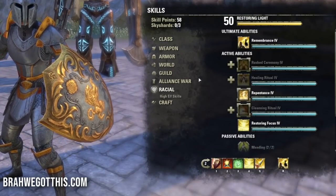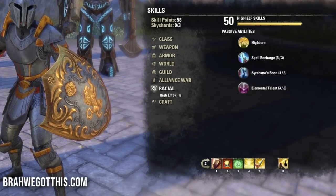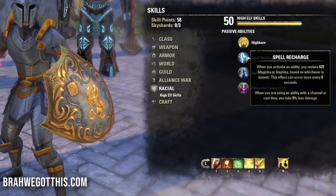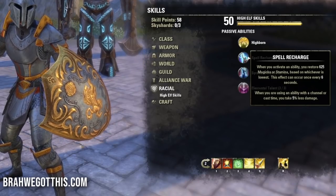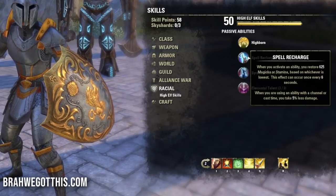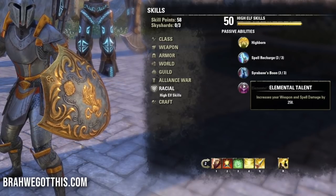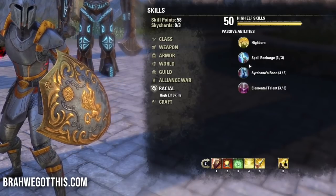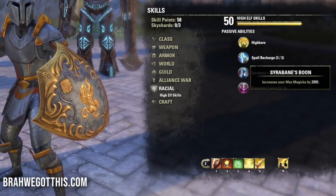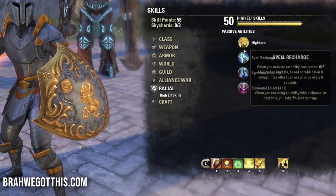For the race we're using the High Elf - it's an all-around good hybrid race. We're using a mix of stamina and magicka skills, so the Spell Recharge passive is really nice - it restores magicka or stamina and reduces damage taken when you channel or cast abilities. We also have the Elemental Talent passive for increased weapon and spell damage, and Syruvane's Boon increases max magicka by 2000.